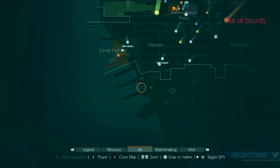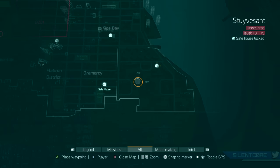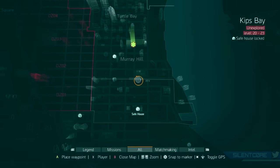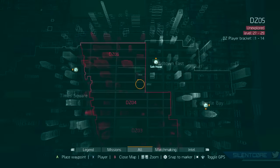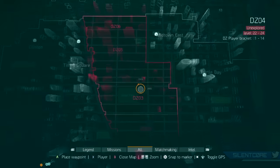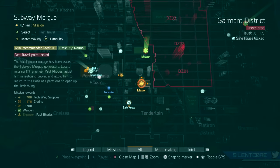You can also see the dark zone is highlighted in this sort of red area, and the dark zone is divided into six different sections depending on your level. It's actually quite impressive how much of the map is dark zone — literally almost a third of the map — so it looks like the dark zone experience is going to be quite a big part of this game.